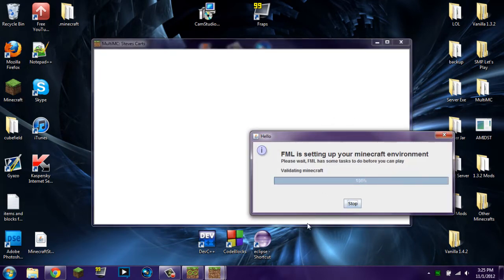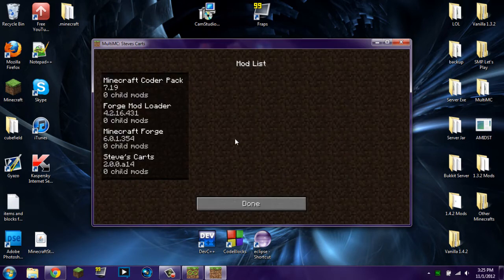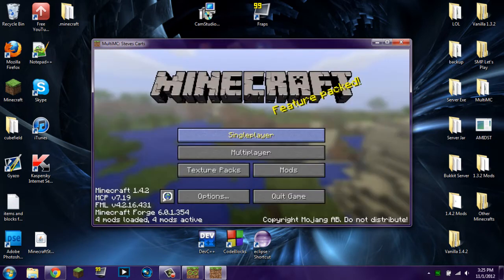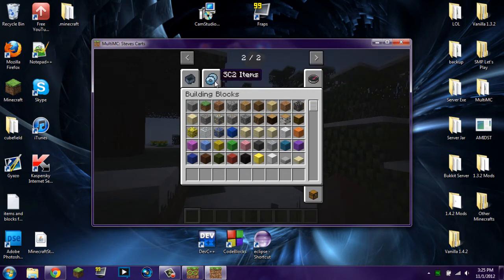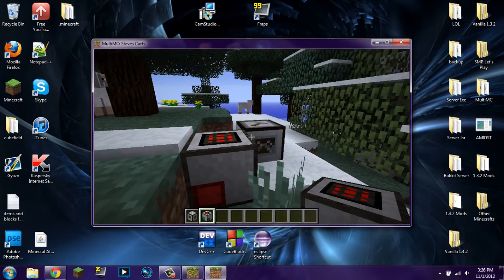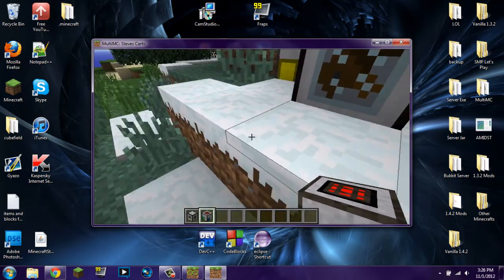You get that FML loading screen — pretty awesome. Once it loads up, you can see we have Steve's Carts, Minecraft Forge, Mod Loader, and Minecraft Coder Pack. I'm going to go single player, create a new world in creative mode. It loads the world and I'm going to show you that everything is in fact working. We go into the creative menu and on the next page we can see all the Steve's Carts 2 items right there — the cart assembler, the cargo manager, and all that stuff. Congratulations — you have installed Steve's Carts and Minecraft Forge correctly using MultiMC.